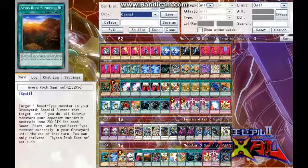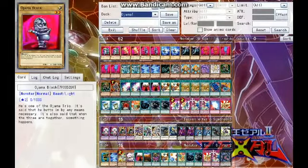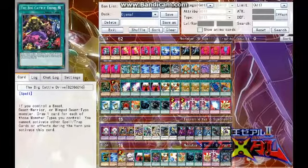Then we have another Ojama Magic, and we have Ayer's Rock Sunrise. Target a beast type monster in your graveyard and special summon it. If you do, all face-up monsters your opponent controls lose attack equal to 200 for each beast, plant, and winged beast type monster currently in your graveyard. So if you have a lot, you could easily strip them of 2,000 attack points.